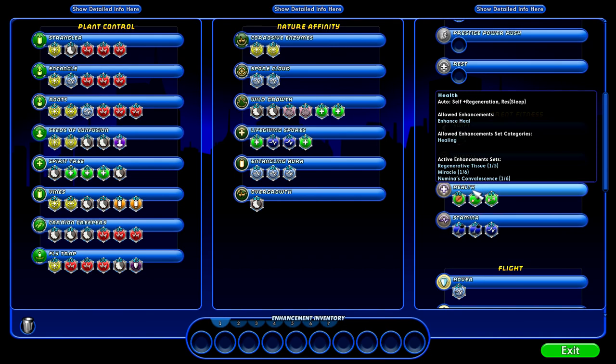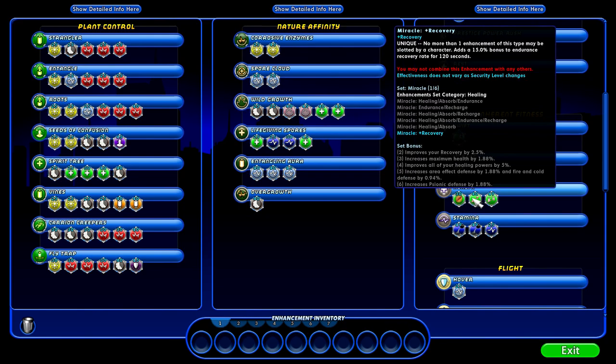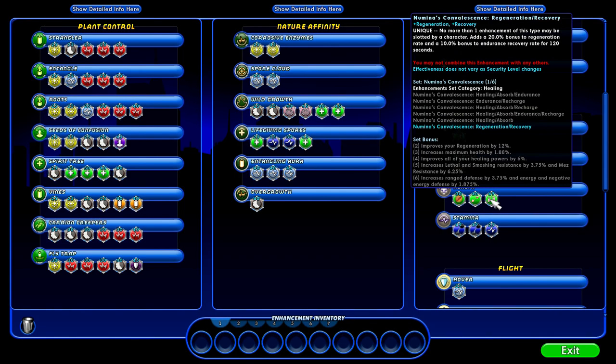I also re-slotted my health, and this cost me a lot of money. I went and got the Regenerative Tissue unique, which boosts my regeneration rate 25 percent all the time. I got the Miracle unique, which boosts my recovery of endurance by 15 percent. And I got the Numina's Convalescence unique, and that's going to boost my regeneration by 20 percent and my endurance recovery by another 10 percent.